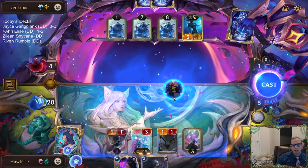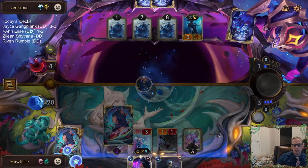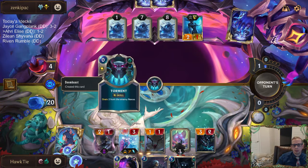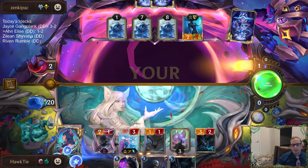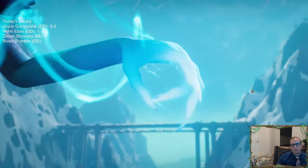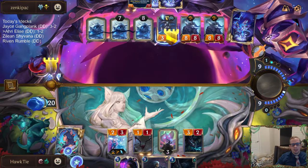Let's look for Doom Beast with this Stalking Shadows, or draw a card with Shadow Assassin. Look for Doom Beast. Can we stay alive? 24 Overwhelm. Yes, we're playing some Ahri Shadow Isles, some Ahri Elise, kind of like an Elise aggro.